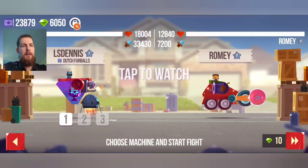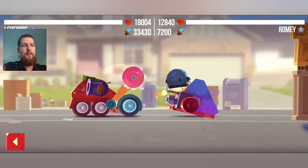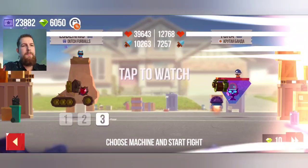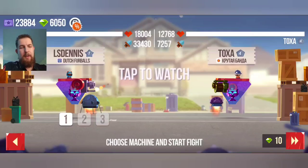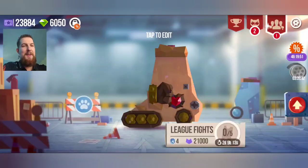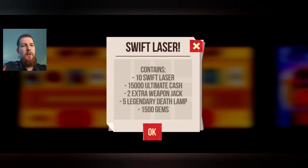What about this tank against a cannon - can it work? It's way too fast for a cannon. The flamethrower can backstab. Holy smokes I got bounced off - okay okay okay. Let's get one more ticket. What about this special offer? The Swift Laser - so 10 lasers with some ultimate cash, 2 weapon jacks, 5 legendary deadlabs, and some gems.